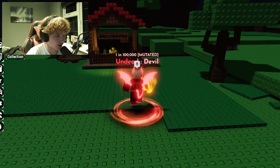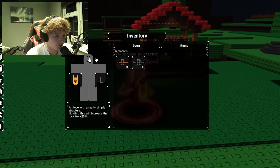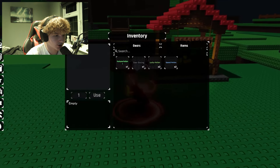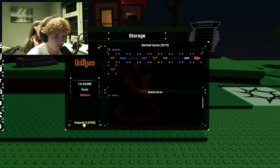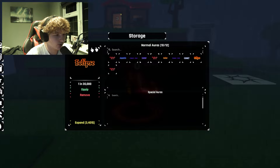I've now got 6,000 coins, so I can go ahead and upgrade my storage a little bit. Going to storage, I can now expand it so I can have 12 auras.